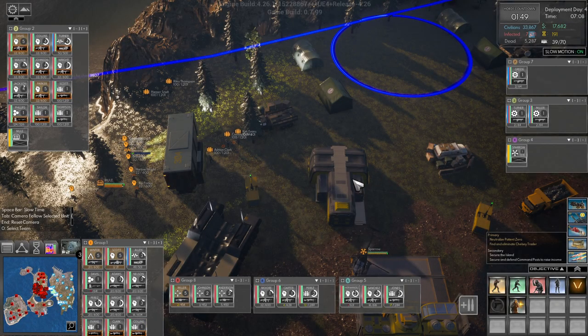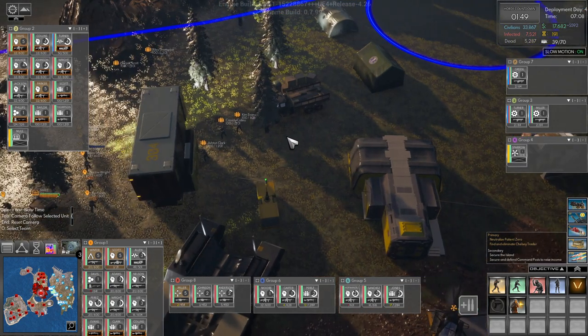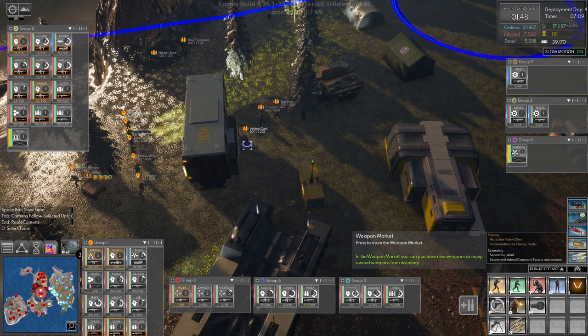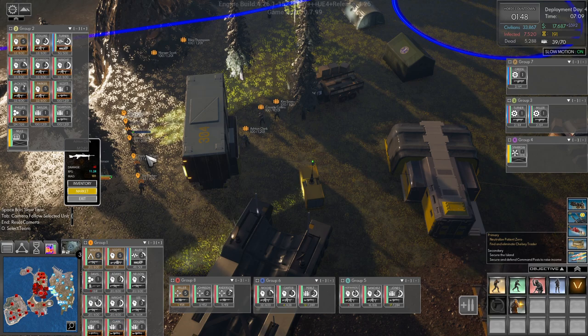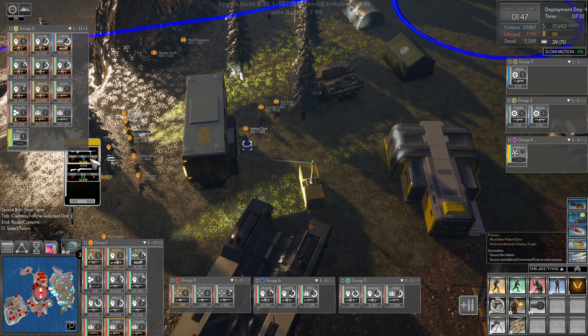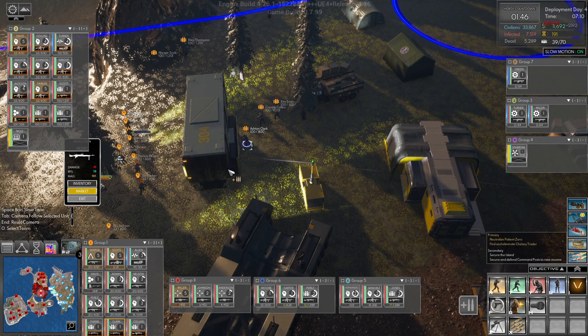Welcome back folks, we are on day four of the deployment and we are kitting up our guys. The weapon we have for Ashton here is 40 damage, 11.24 rounds a second, and 101 mag. This one does 48 damage and 10 rounds per second, so let's go ahead and give you that.